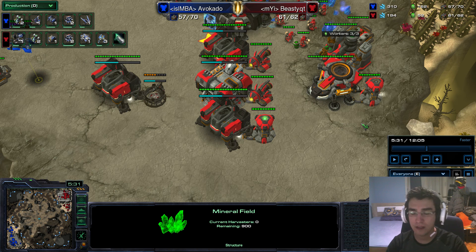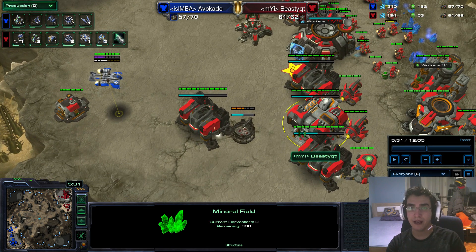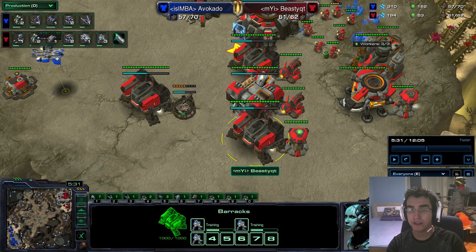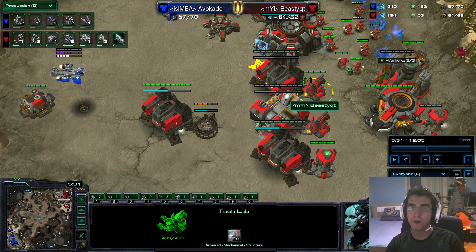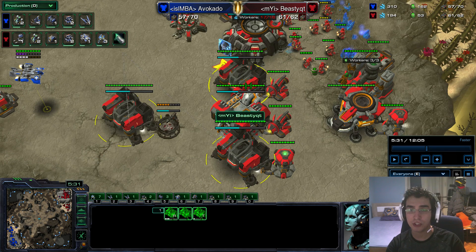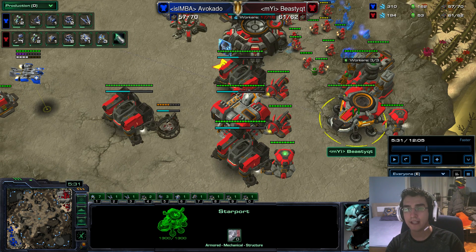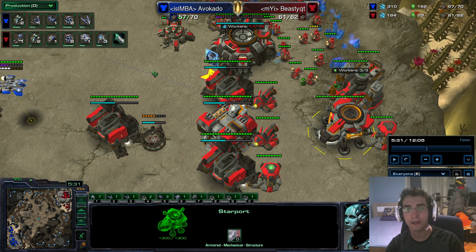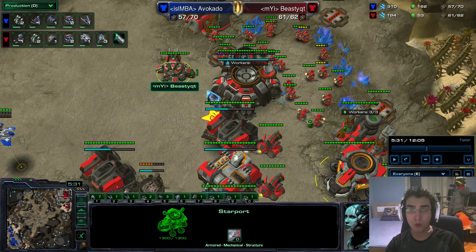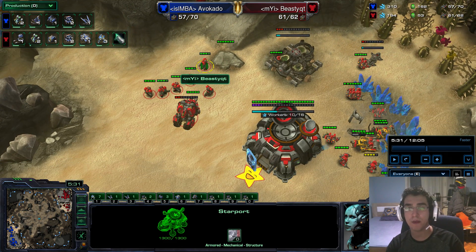That's going to be it. This build is very solid for ladder — it's the build I use very often. It doesn't really die to any cheese, and it's good versus macro builds. What you can also do instead of adding two barracks is add a third CC if your play style is to go for a greedier third. But if you don't have a lot of experience with the build, I'd suggest going three barracks total, factory, starport, then make a third base, then add two more barracks after that. If you see a fast expand build, remember you have ravens — make the most use out of them.